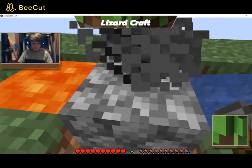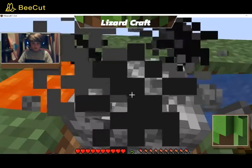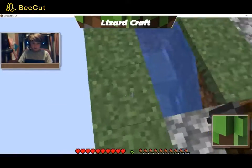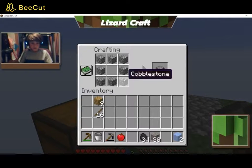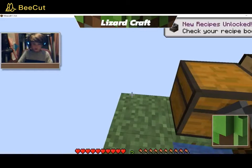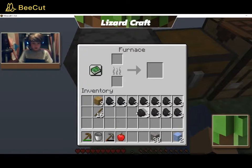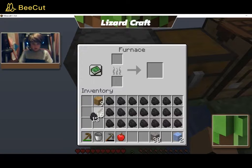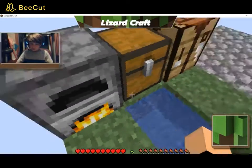Need eight pieces. And eight — so let's craft this furnace. Place the furnace down. I have so much. There we go, the iron is melting.